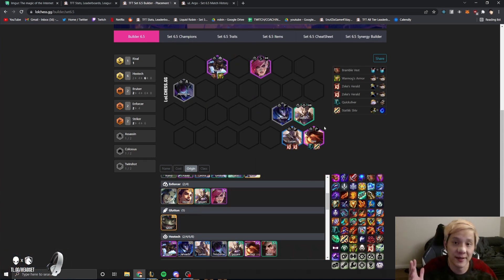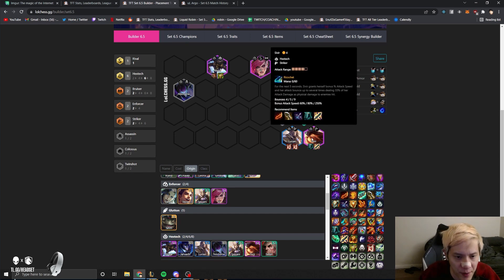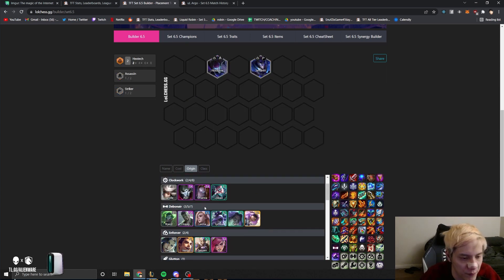Tank items go on Alistar — you can also put tank items on Vi. Very very easy to play. I'll show you guys a sample early game opener: if you're ever playing around these units early game, you can play this comp.